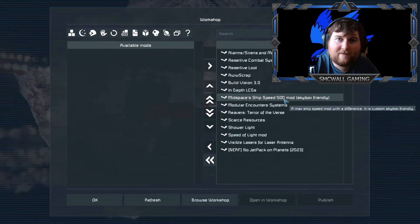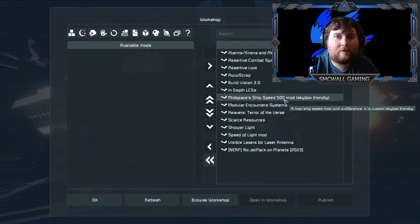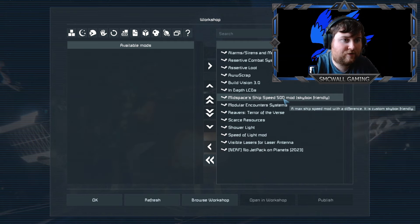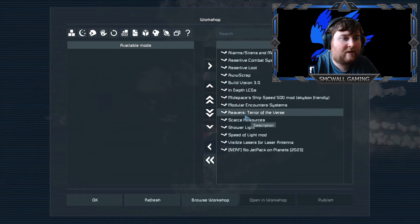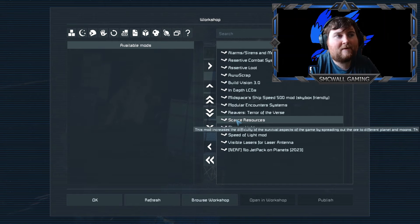Speed mod - so I'm limited to 500 instead of the unlimited one. That'll make sure that we have to use jump drives to get from certain parts of space to the other if we're going to be doing long distance travel. Modular encounter systems - it's just like more AI and different things, same as the reverse. Scarce resources - so anybody that's familiar with this, it makes that we have to visit each planet for a specific resource.